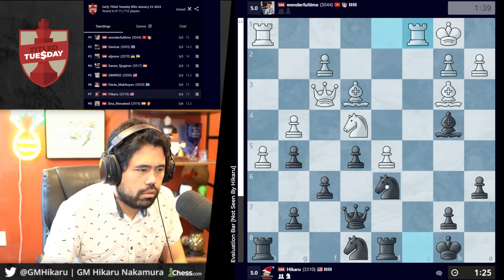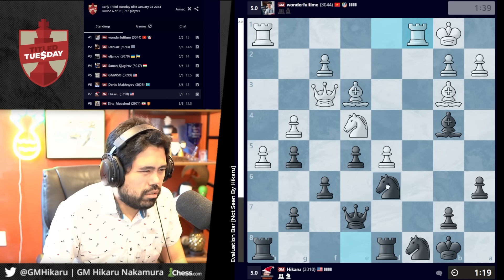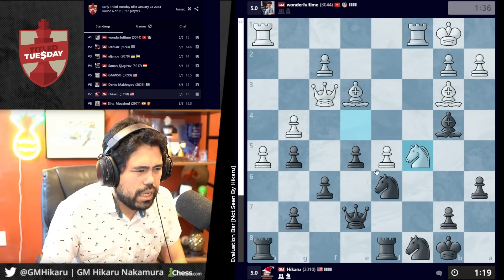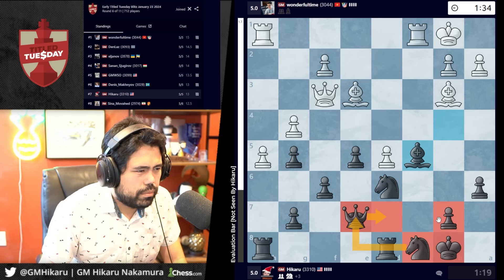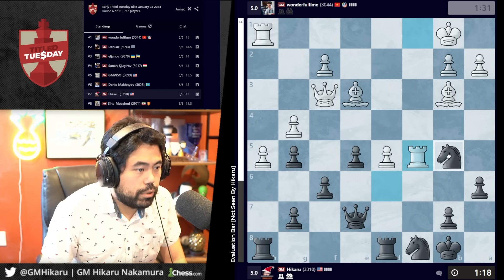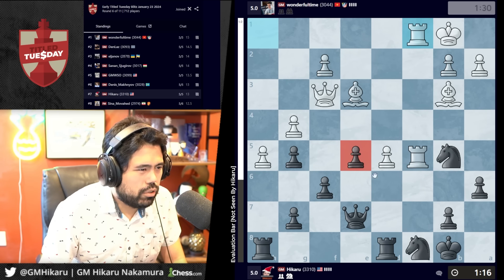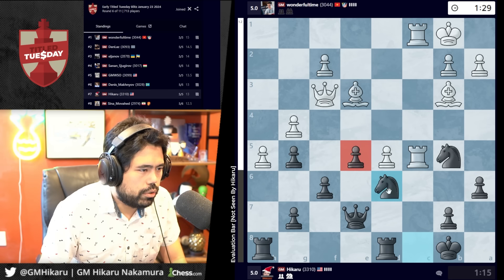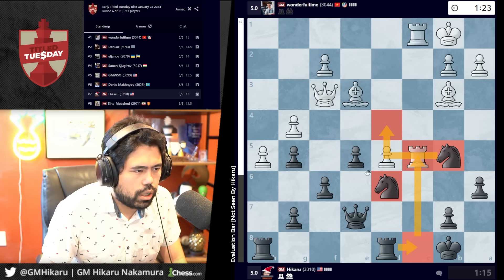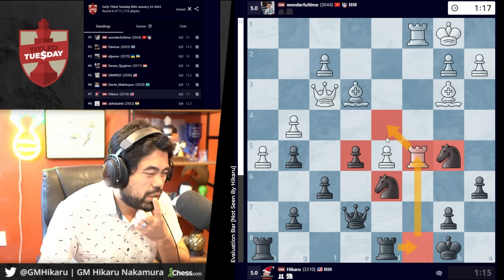I have to put one of the knights on d6 — just a question of which one. This one looks right because when I take and he takes I get like g7. I missed this too — let's go here. I'm definitely worse. I'm going to go g4 but first I'll just go here, then g4 next move maybe. If I get rook c8 I can trade the rooks — I'm probably fine, it's a matter of tempos. Let's see what he does. There's queen d1 — I assume I should play rook c8 here just to trade.